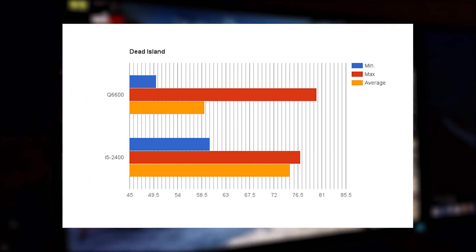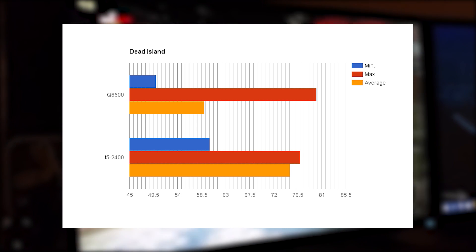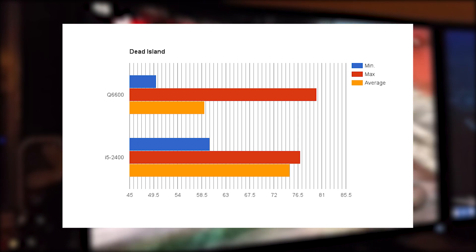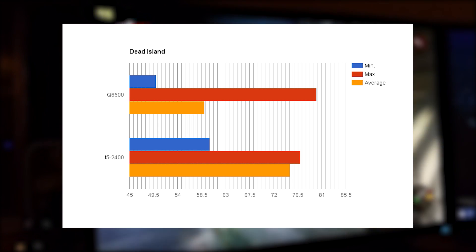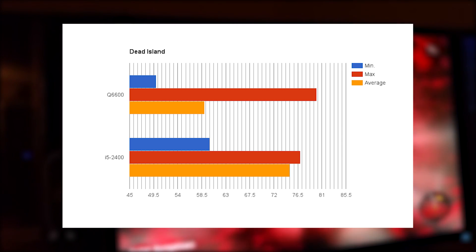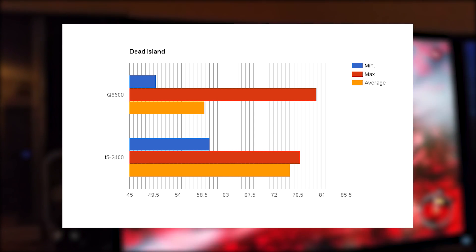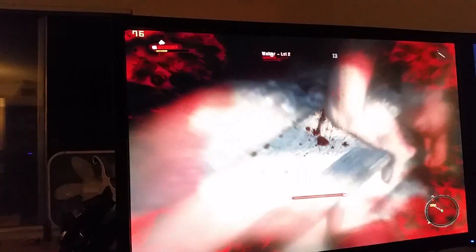Moving over to Dead Island, a very open world game, you can see the Q6600 is yet again having a lower minimum — the minimum sitting at about 50 while the i5 is sitting at about 60. The average of the Q6600 is about 59 while the i5 is hitting 75. That's a fairly big difference, but then again to be expected considering the six to seven year old Core 2 Quad. The i5 got a maximum of 77 while the Core 2 Quad got a maximum of 80 — not quite sure how that happened.